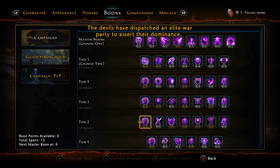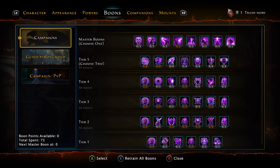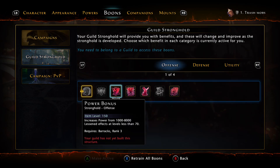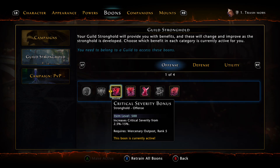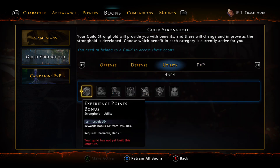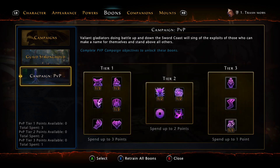For the boons, you can just take a screenshot — they're pretty common, the same as normal. The boon setup is standard: Critical Severity, Hit Points, Mount Power, Revive Sickness resistance, and Pep. Nothing special there.